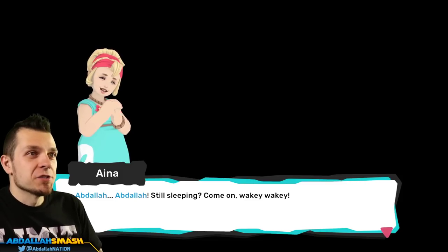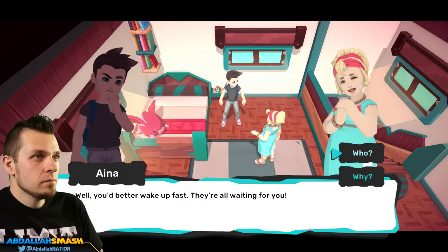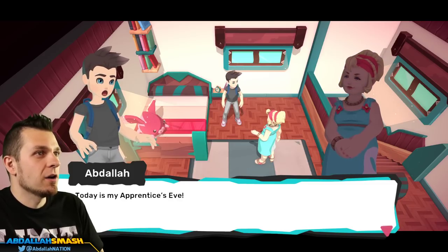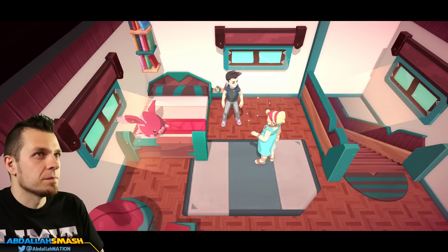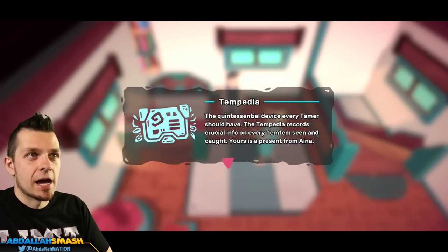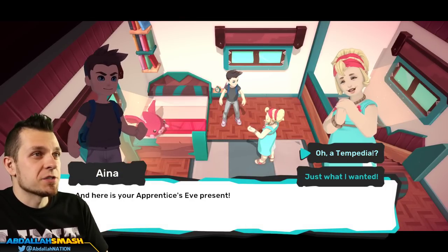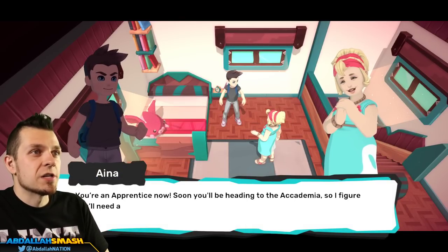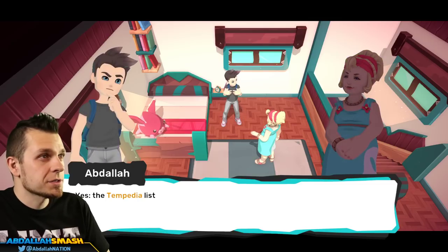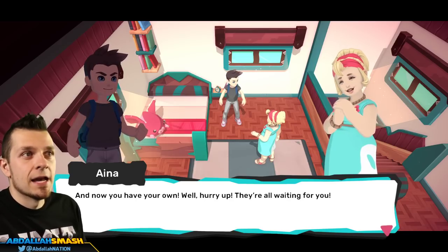Ina's here — wakey wakey! Good morning Abdallah. You better wake fast — they're all waiting for you. You sleepyhead, don't you remember what day it is? Today it's your Apprentice's Eve! Exactly, my dear, congratulations. You got a Tempedia — the quintessential device every tamer should have. It records crucial info on every Temtem seen and caught. Yours is a present from Ina, and here's your Apprentice Eve's present.